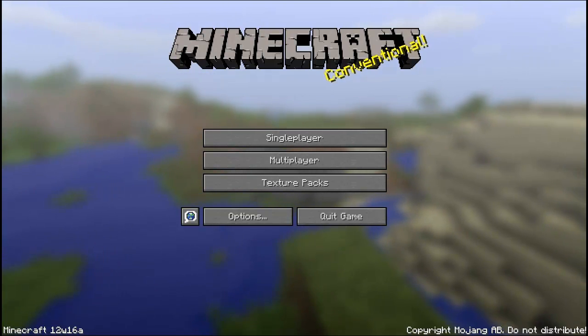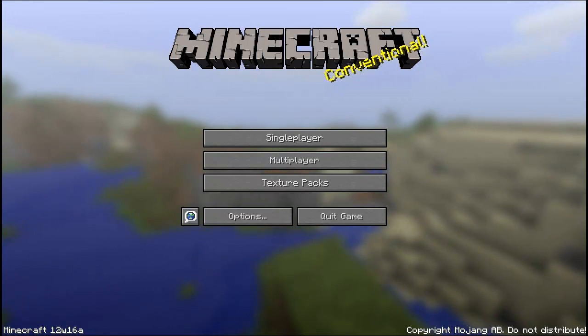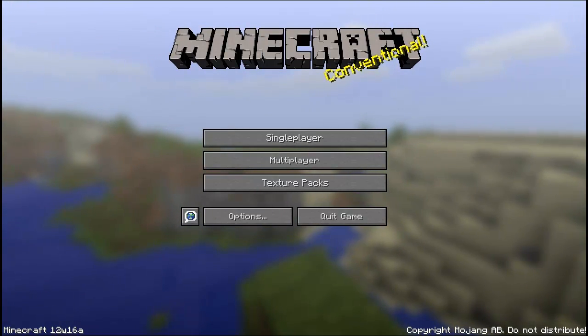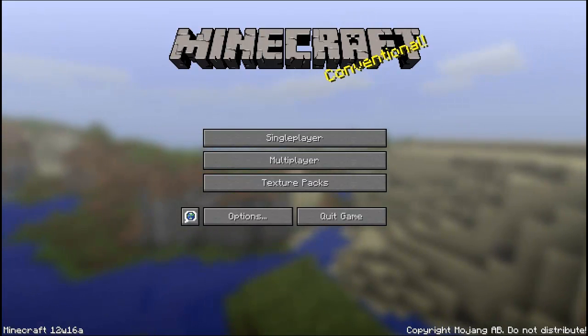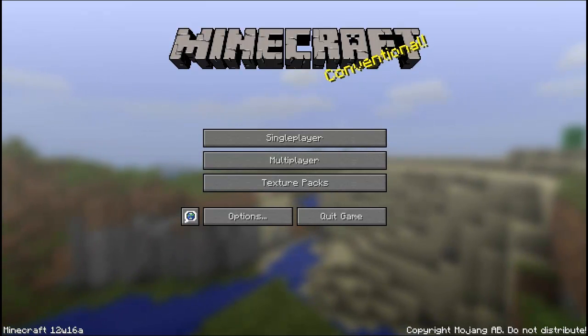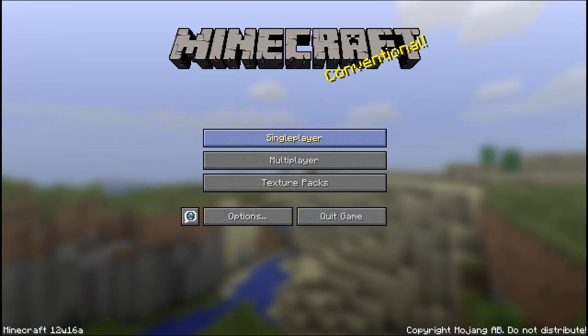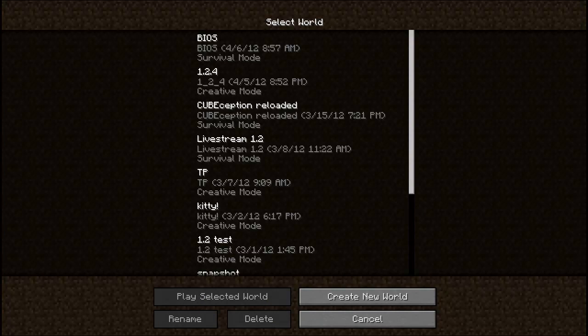Hey, what's up YouTube? It's Hodge here, and I am going to be showing you the new snapshot for Minecraft — it's 12w16a. I am still sick and didn't feel like doing a Let's Play, but I figured I could show you the snapshot. I sound ridiculous and I hate it, but I did want to show you this. It has not pushed to the full launcher yet — you have to download it from Mojang. I think Jeb tweeted out a link, and I'll put a link to it in the description.